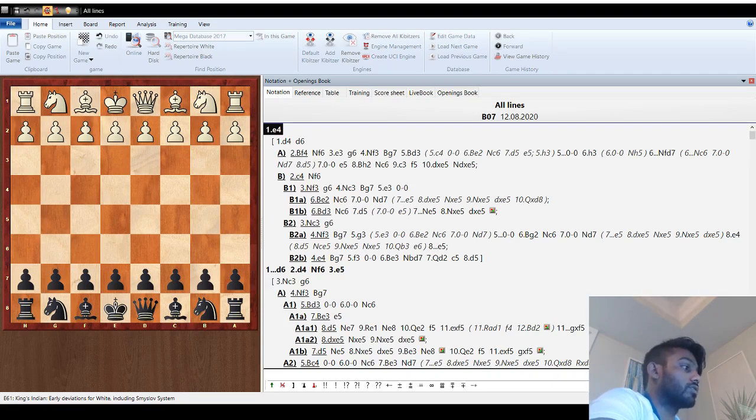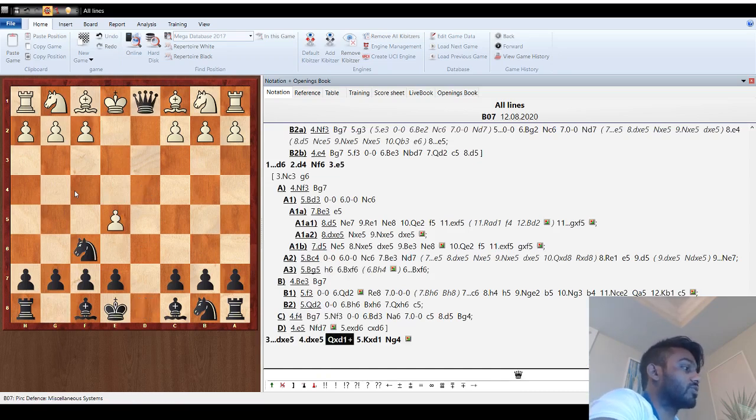Starting with e4 — when they go e4 and d6, that's technically a Pirc, however you want to say it, but you have the same plan so it doesn't really matter. The King's Indian obviously sounds cooler. If early e5, capture, capture, trade queens, then knight g4 — we're going to win one pawn, maybe even more. They're really bad, you fork them and win the rook.